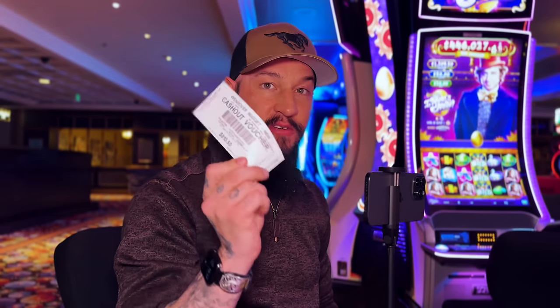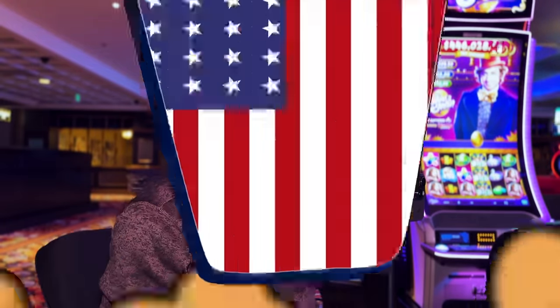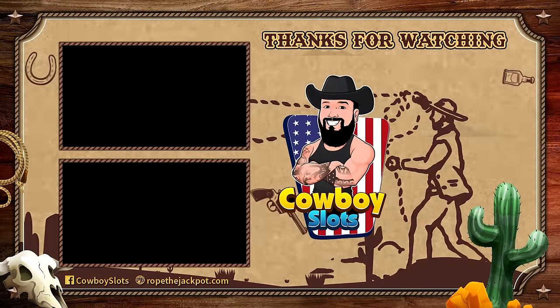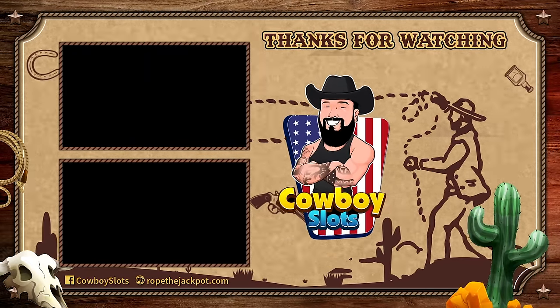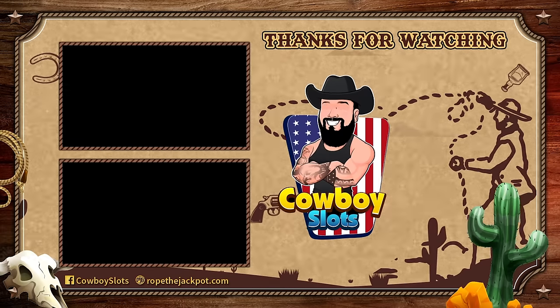We put $500 into this game, we got down to our very, very last minute — last two spins — and we were able to recoup it and we saved it. This was Quick Hits Explosion here at the Wendover Nugget in West Wendover, Nevada. Thanks so much for watching, guys. Check out these other videos and be sure to subscribe to the channel for more slot tips — it's always free. Visit RopeTheJackpot.com for free guides and a whole lot more.